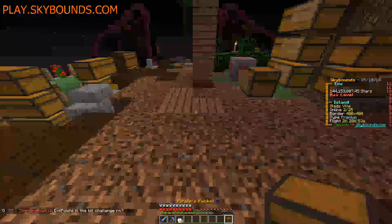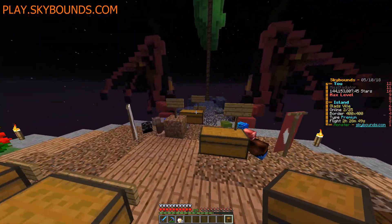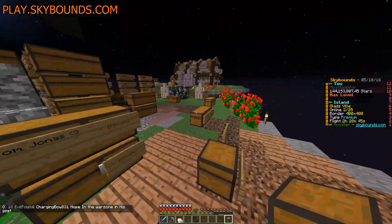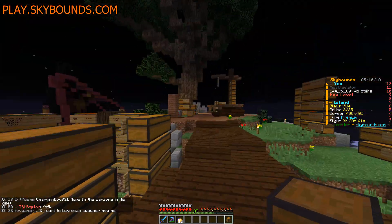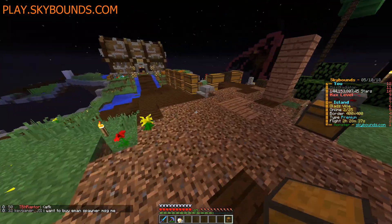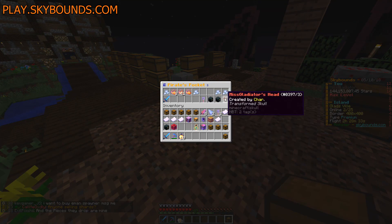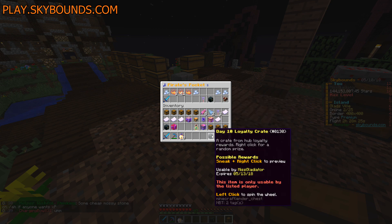So as you guys saw last episode, Char stopped by and left us a bunch of signs on the island as part of our little outro - it was great. But what we did after that was open up a bunch of stuff. I still had tons of openables stored away, and we just opened a ton of stuff and got a few good things. Char got my head, which was so cool. We now have Miss Gladiator's player head created by Char from a transformed skull. We have our Day 10 loyalty crate.